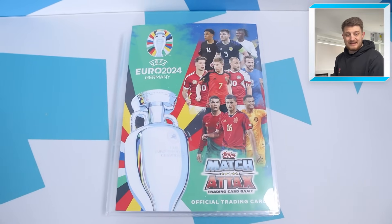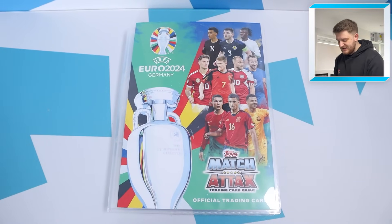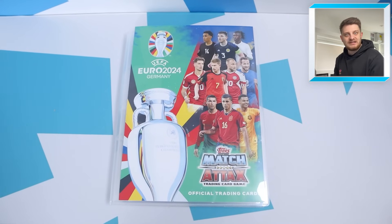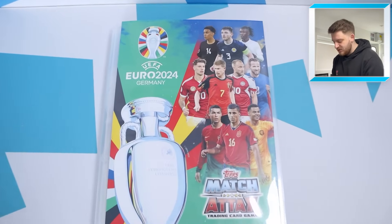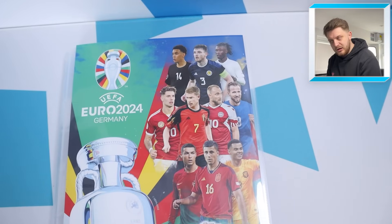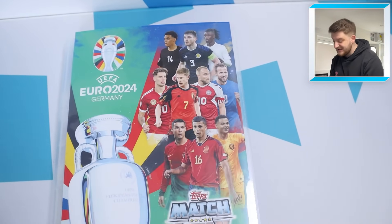I'm trying this binder update in a different way — I'm actually holding the camera so I can zoom in on the cards. It should make for a nice interactive experience going through the binder. This is the front cover, and obviously there are four unlicensed teams: Germany, England, France, and Italy.